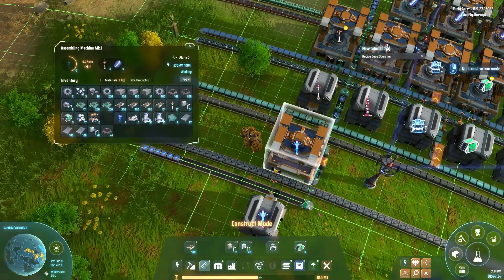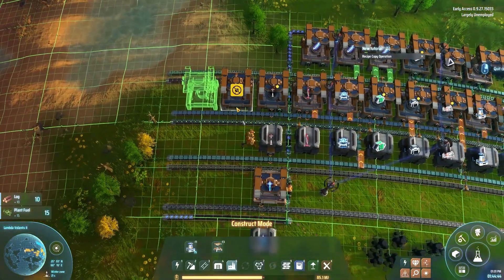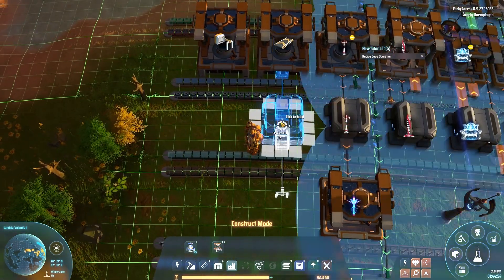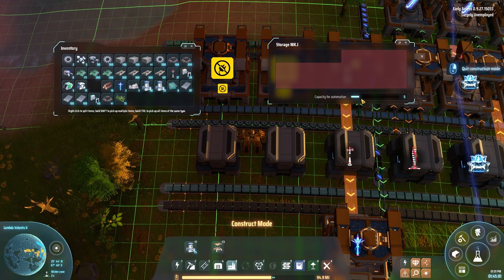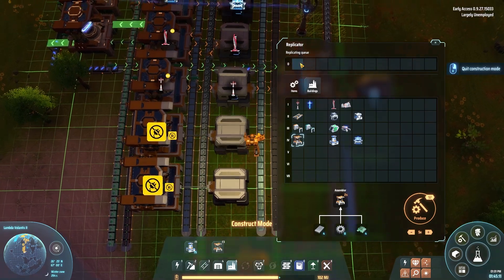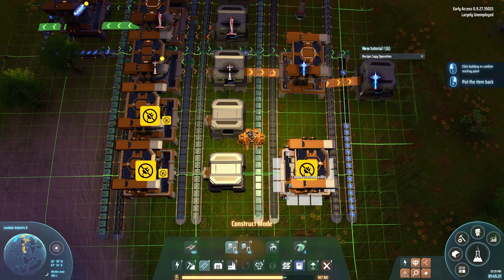We'll do belts on one assembler and inserters on another — standard fare. Drop this down: for belts I want about 2,000 at a time; for inserters, 500 is more than enough. And then we're going to need a secondary stage. Why am I still hand-crafting? That's the whole point of this endeavor! Grab those — we've got 101 inserters now. Drop one over there. Now we have 100 of the things. Drop one more over there — and that's going to be our setup.